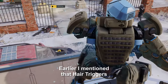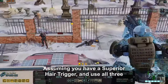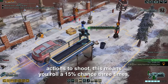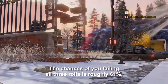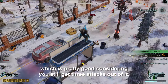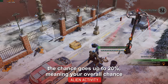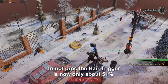Earlier I mentioned that hair triggers have a chance to proc each time you attack. Assuming you have a superior hair trigger and use all 3 actions to shoot, this means you roll a 15% chance 3 times. The chance of failing all 3 rolls is roughly 61%, which is pretty good considering you still get 3 attacks out of it. If you get the continent bonus or resistance order, the chance goes up to 20%, meaning your overall chance to not proc the hair trigger is now only about 51%.